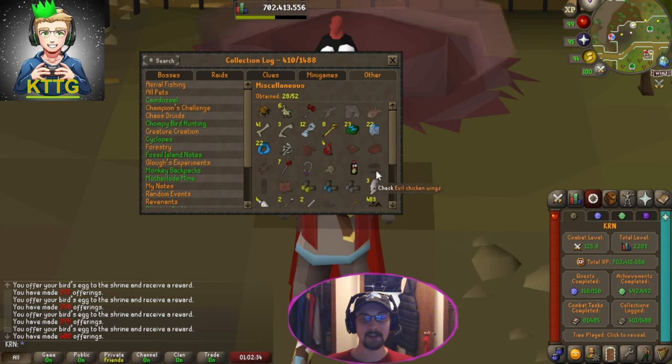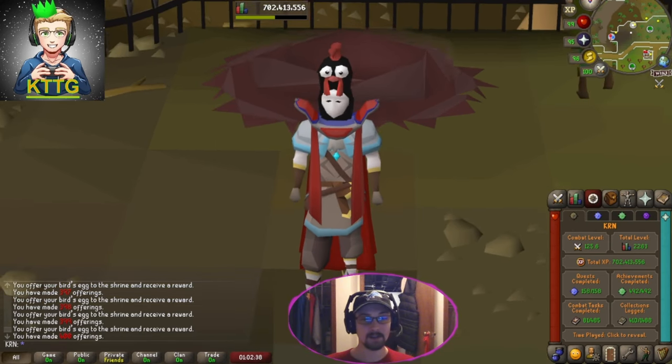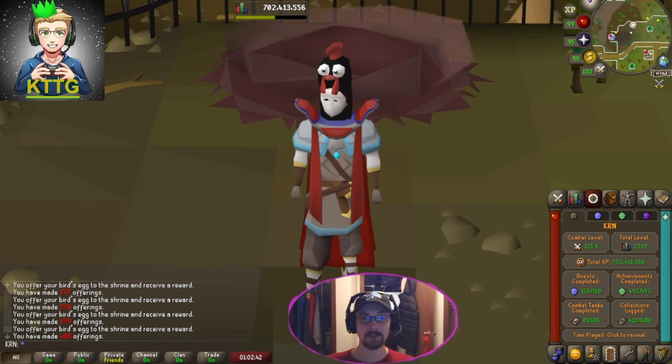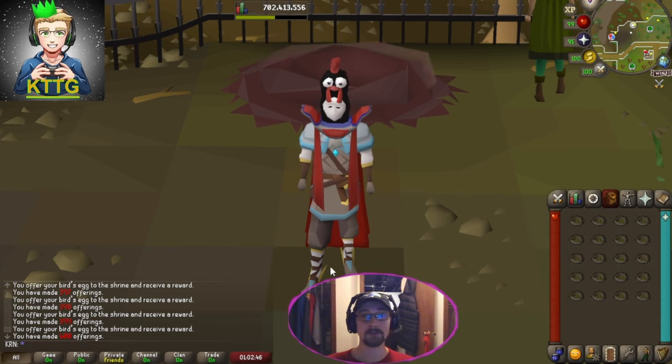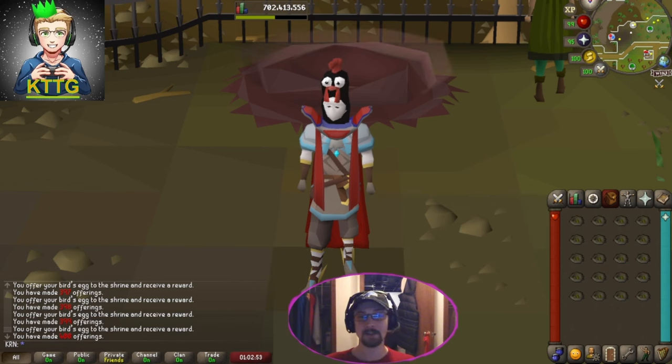We'll take that - that's one of four pieces on the collection log down. I have no idea how long it's going to take to save up more of these, so who knows when we'll get the chance to do this again. But that was a quick 40,000 prayer XP and we did manage to get 400 bird nests with seeds as well. I really hope you guys enjoy the video - feel free to like, comment, and subscribe. Peace out, true gamers!